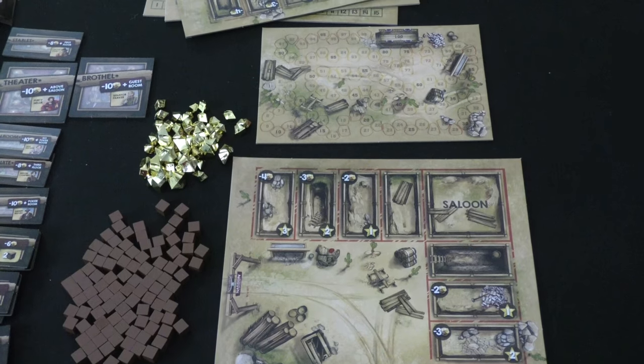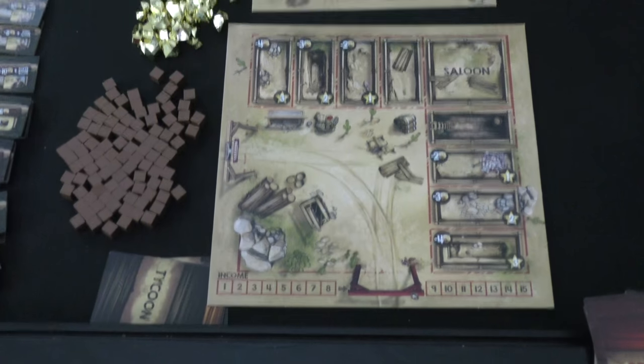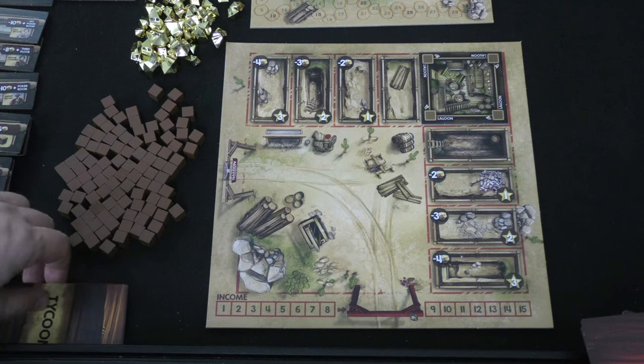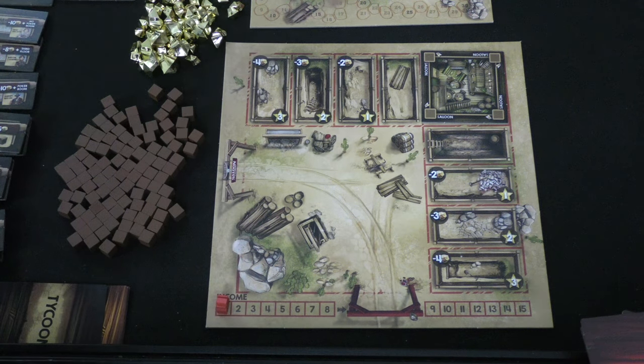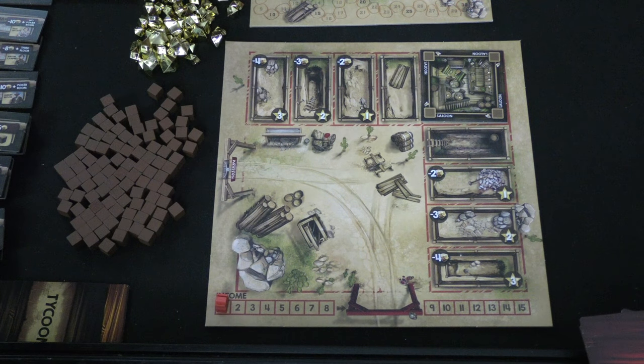Players are trying to score the most points in this game, marked on a point track. They're going to be doing so by building up a saloon. Each player starts with a saloon tile, and each floor of any building they build is worth one income. You'll keep track of their income with a little dude, and the other dude is on the point track.